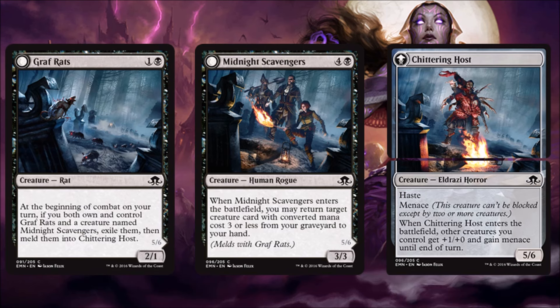Together, if you can meld them, you actually have a pretty good card on your hands. They meld into a 5/6 with haste at the beginning of your combat step. It has menace, and it also gives all your creatures plus one, plus zero and menace — great if you have a lot of zombies or tokens. Together these are really good; they're just playable enough on their own but not great. If I had enough copies of each and thought I could get tokens going, it might be worth trying to meld. The Chittering Host is very powerful.